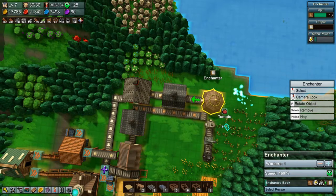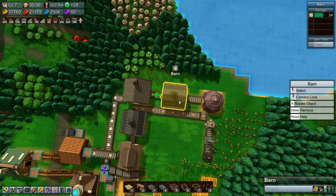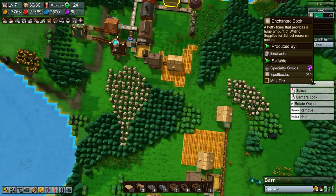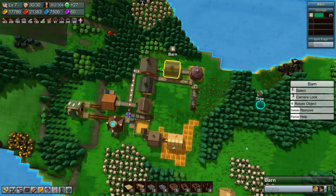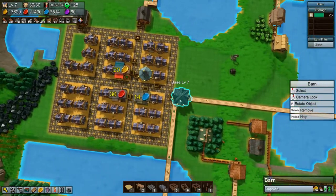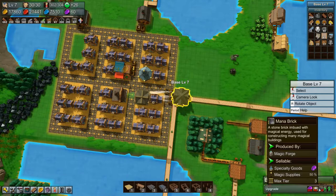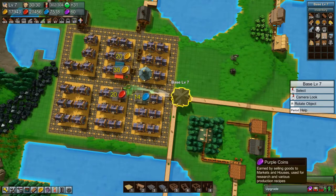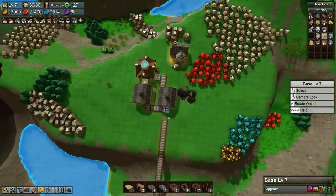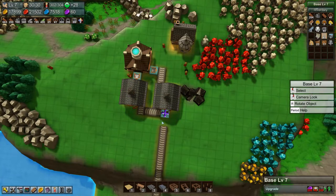So it has all the books it needs — it needs a bit more Mana Power. We should build another recharger at some point, but it's fine for now. It's actually good that we're not researching, so we're not using mana power, because we need 40 in order to upgrade our base. We need 100 Mana Bricks, which we almost have, and then we just need 200 coins which is a bit of a bigger problem — but solvable.